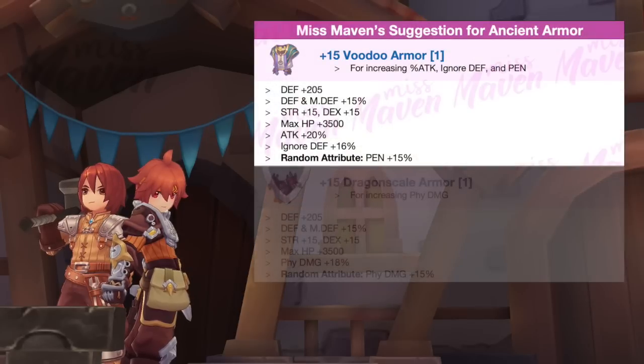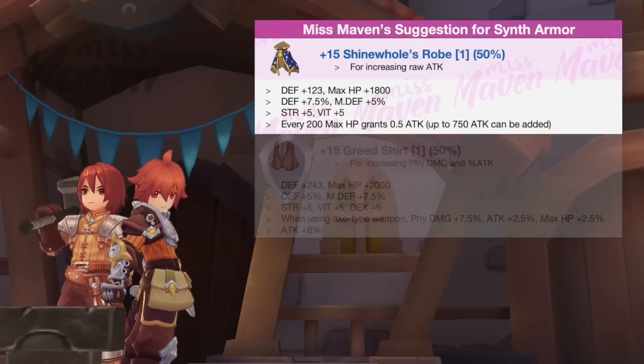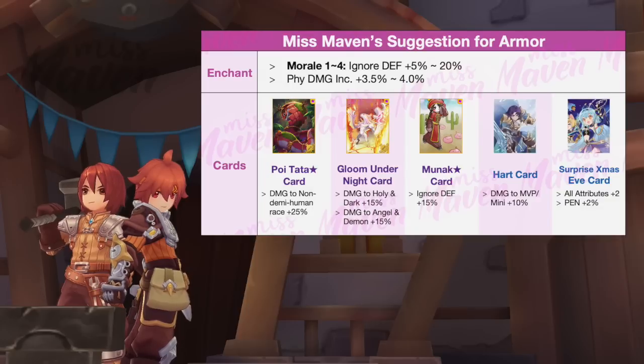For main armor, you may either use a Voodoo Armor if lacking Ignore DEF, or a Dragon Scale Armor if you already reached 200% Ignore DEF. While for shadow armor, you may use a Shine Holes Robe for boosting raw physical attack, or Greed Shirt for boosting percent attack and percent physical damage. Both armors should be enchanted with Morale 4 or high PDI, and inlaid with Boitata Star card.